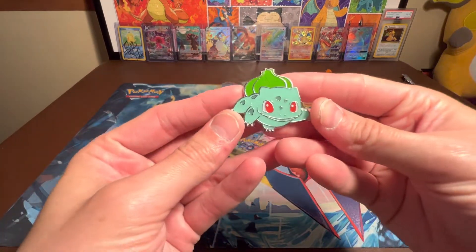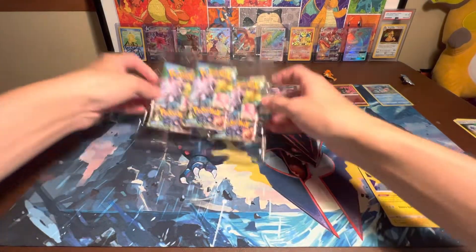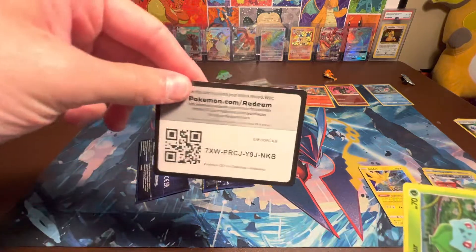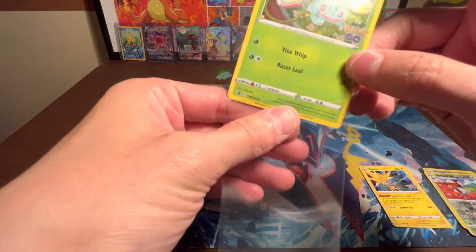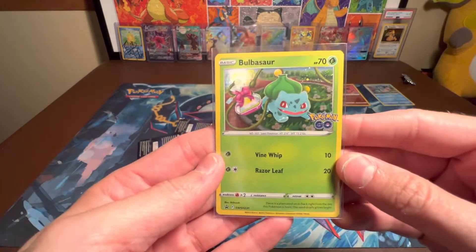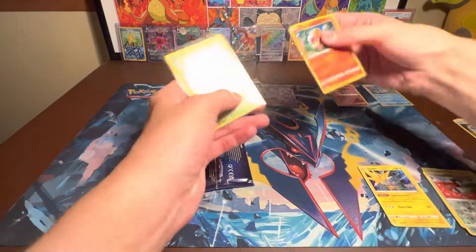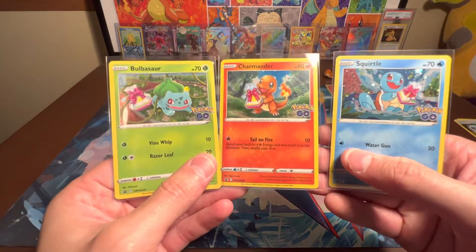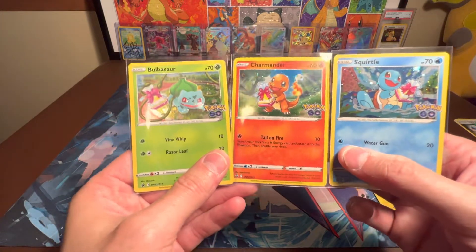Here is the Bulbasaur pin — he is also just looking as happy as can be. Code card and the Bulbasaur — this is definitely my favorite one of the three. Let me know which one you guys think is your favorite. I actually think I like Bulbasaur, then Squirtle, and then Charmander the least, just with the artwork.